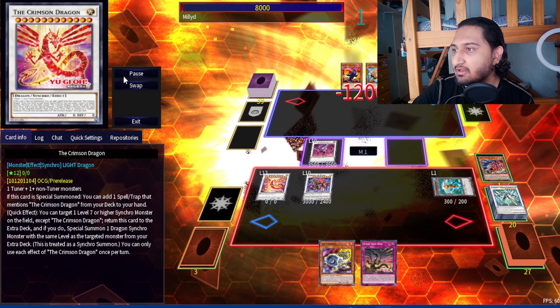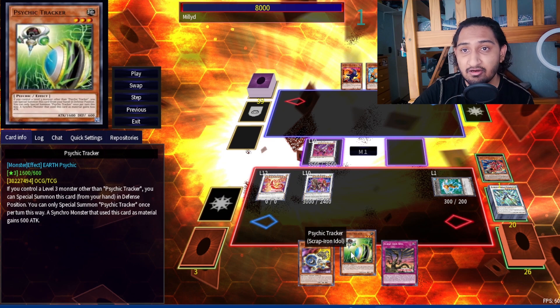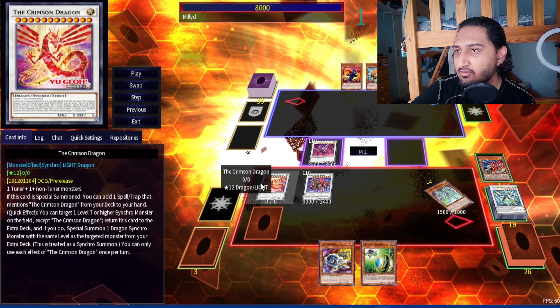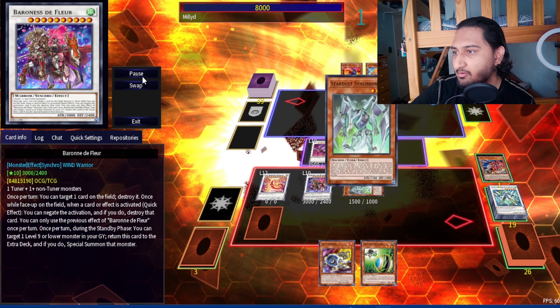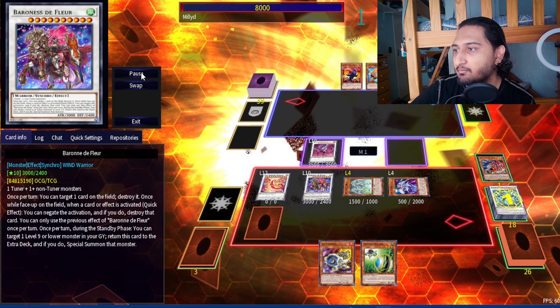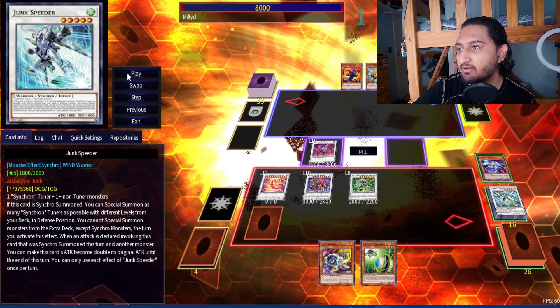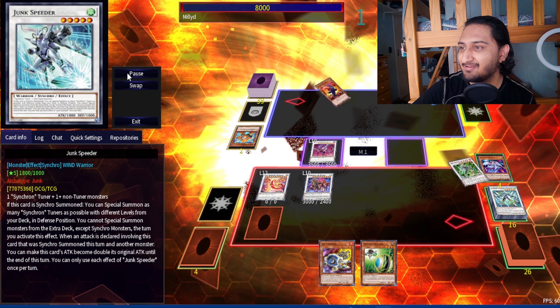Crimson Dragon adds Scrap Iron Idol. A lot of players are choosing to stay away from it but it's very good. Burn for 1200 — then here you can add Destiny, Plasma, or Psychic Tracker. I'm playing a bit of an E-Tele package for added consistency since we have a lot of Synchron tuners. Now I set the Idol, use Stardust to tribute and special summon itself — Stardust Trail also comes out. Omega sends itself and Speeder back to the extra deck, returning resources, and then we make Omega again and use its effect to rip a card.